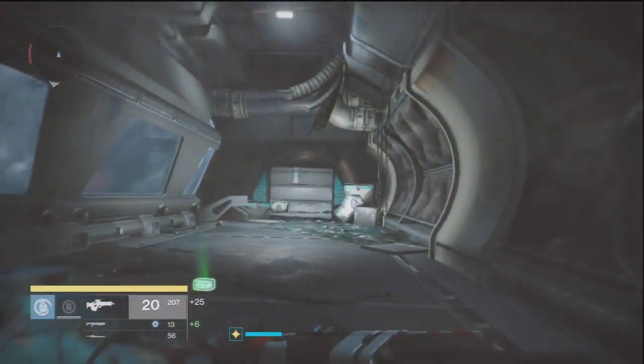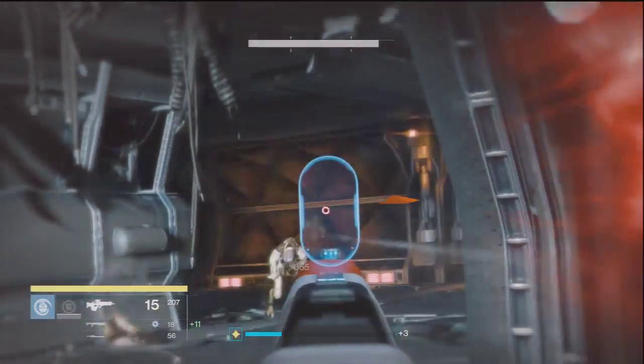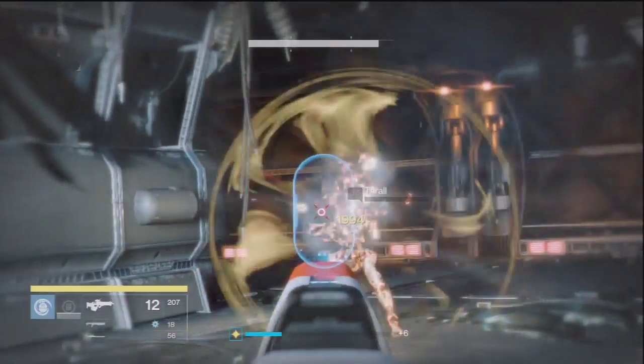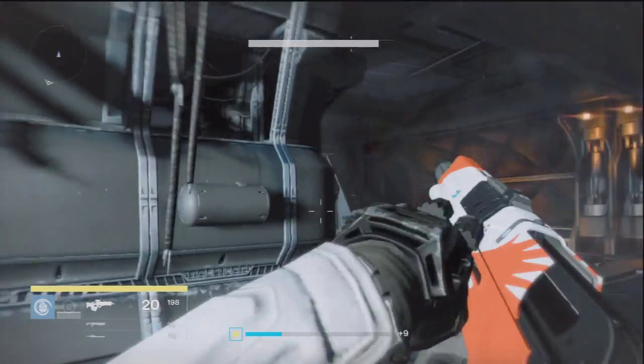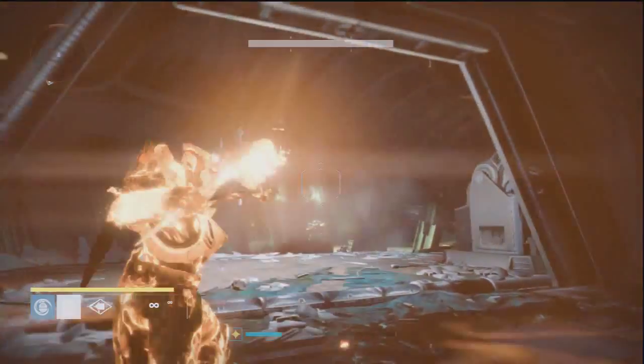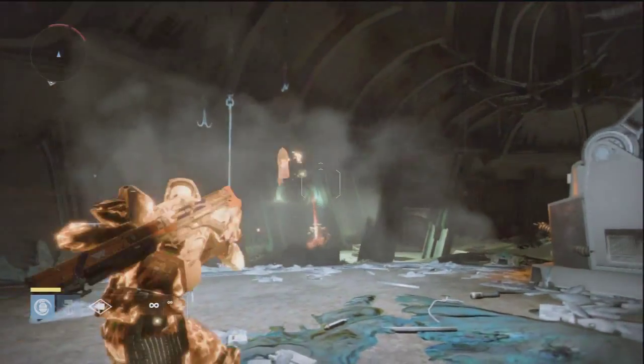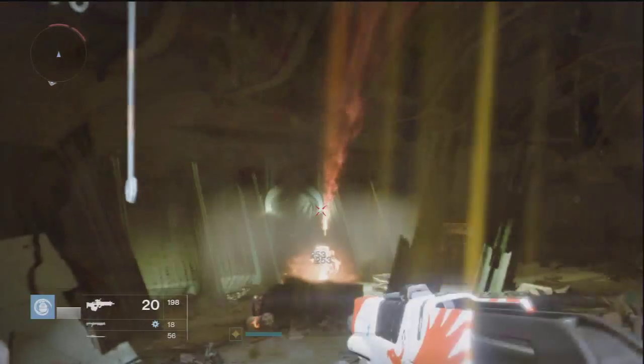For this next part, there's three thralls that sit right around this turn right here so I just kill them really quickly, and then there's an ultra knight where you get the emblem from. What you want to do is use your super — if you're a Titan it usually just takes me the whole super and he's dead. As you guys can see right here, he should die in this last hammer.